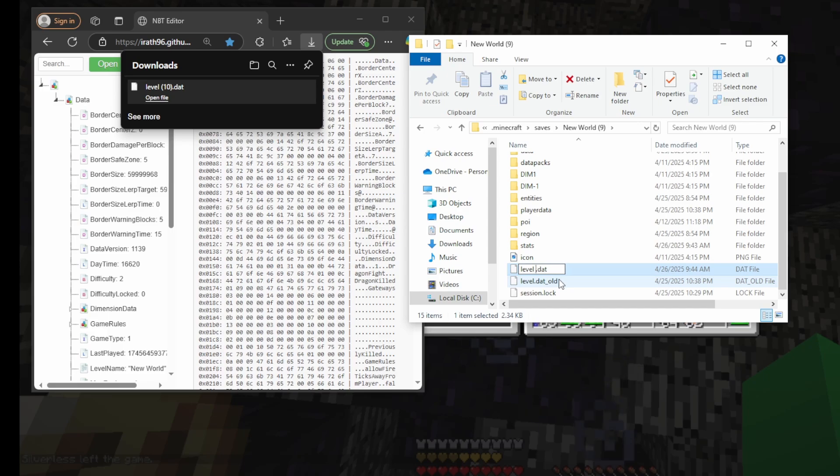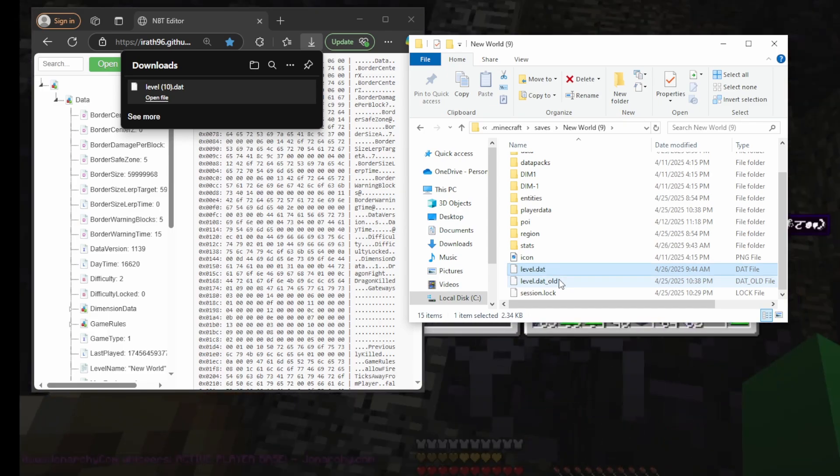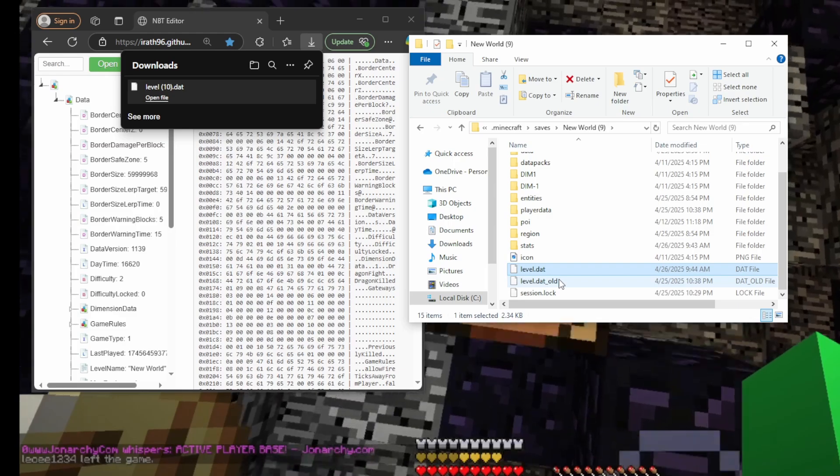Now we'll just have it with level.dat — we'll remove that extra part and then click enter. Now when you load up the world it should be all said and done.